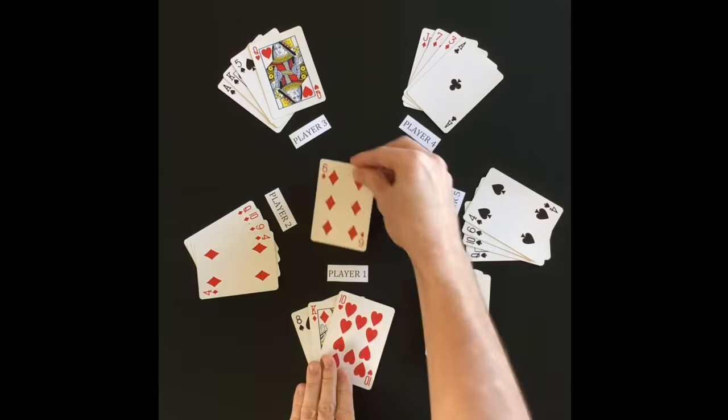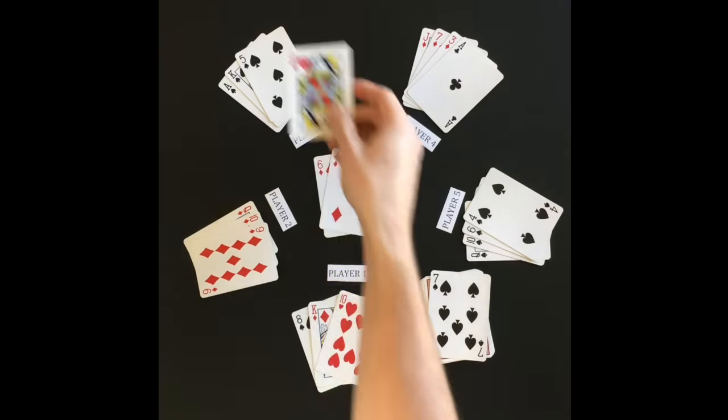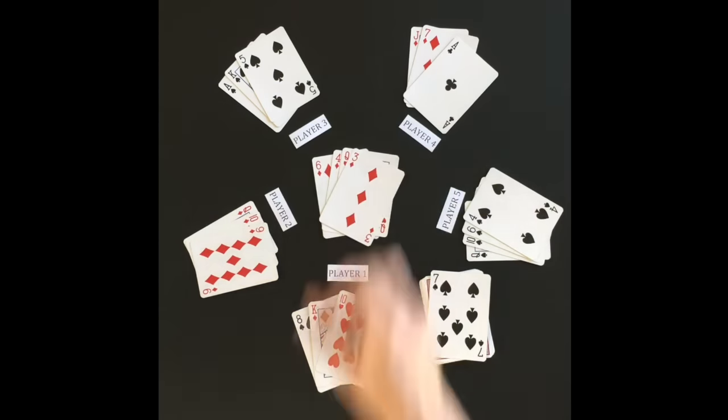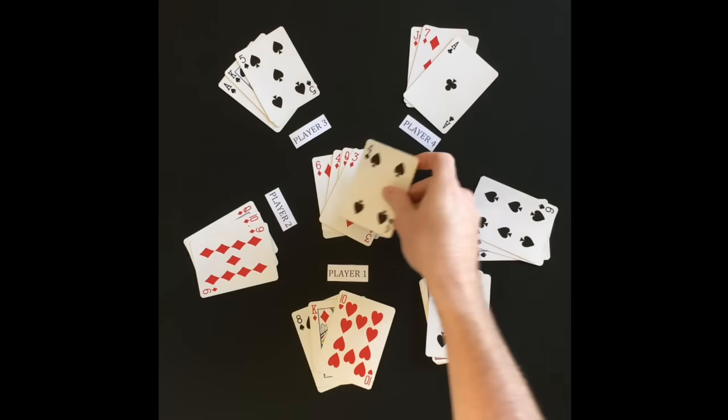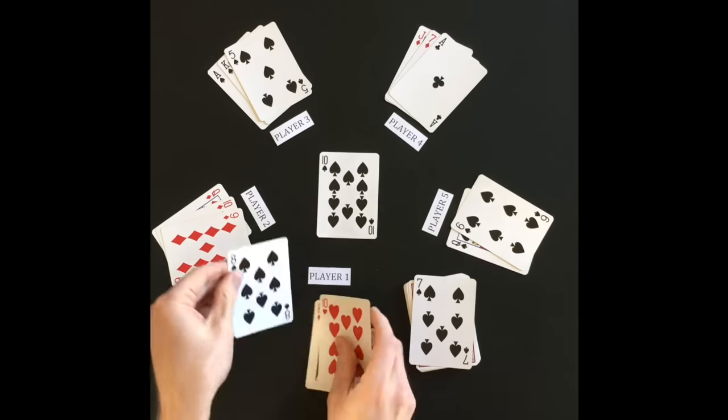Player 1 leads the next trick with the 6 of diamonds. Player 2 follows suit. Player 3 cannot follow suit and plays a heart. Player 4 follows suit. Player 5 cannot follow suit and plays a trump card to win the trick. The rest of the round continues from there.